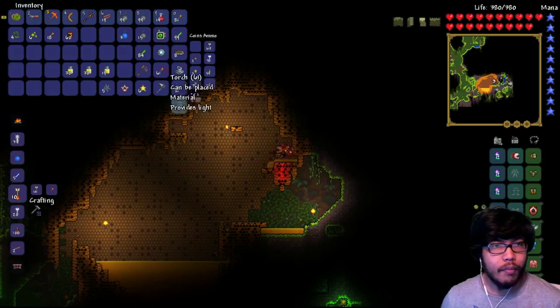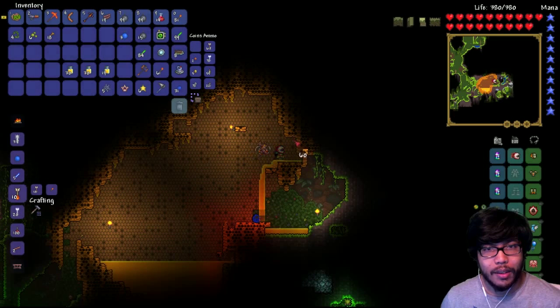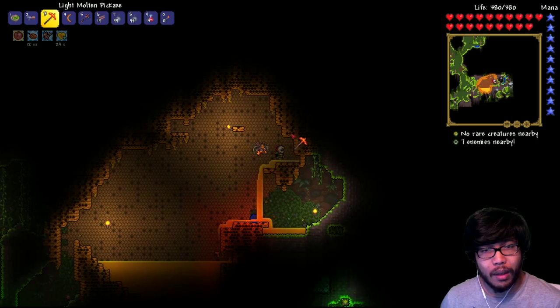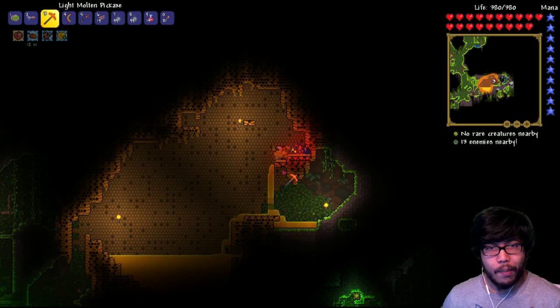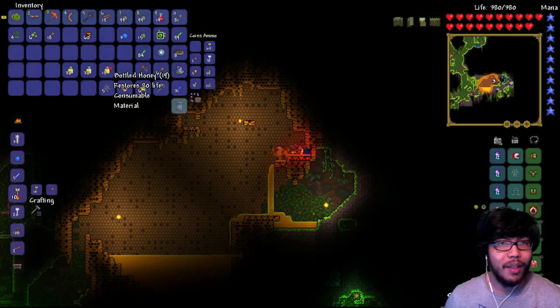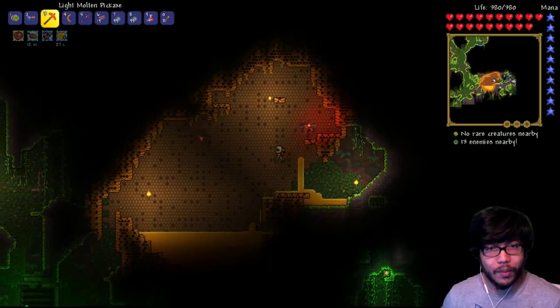When you break these, honey pops out, right? So if I place more back down, doing this — can I even place them down? No, I can't. It's just the material. Maybe I can make honey blocks, but I don't know. I wasn't able to. But now I have tons of honey — 80 life. It's less than this one for sure, but it's a material. We can find out what it's for.